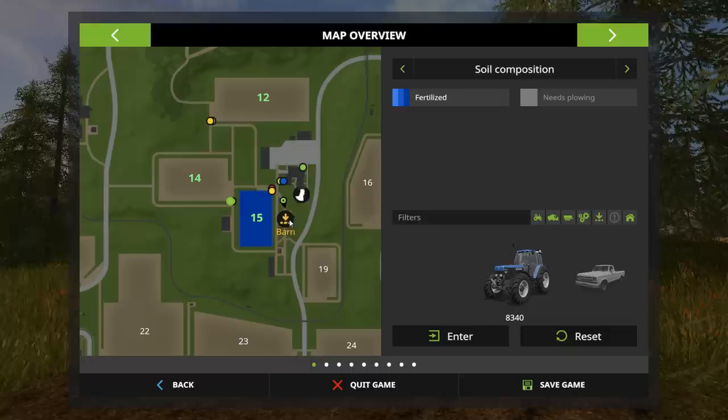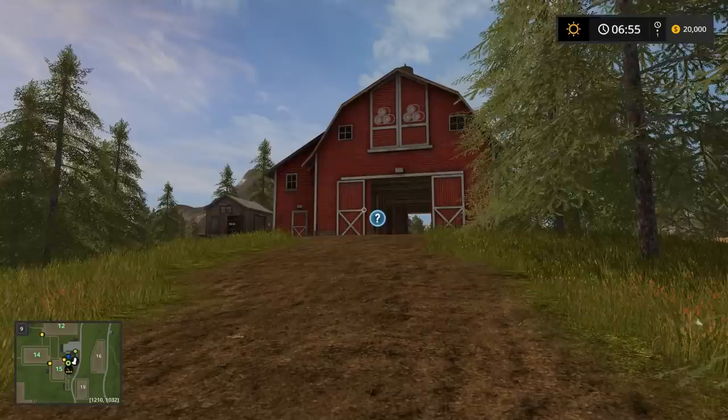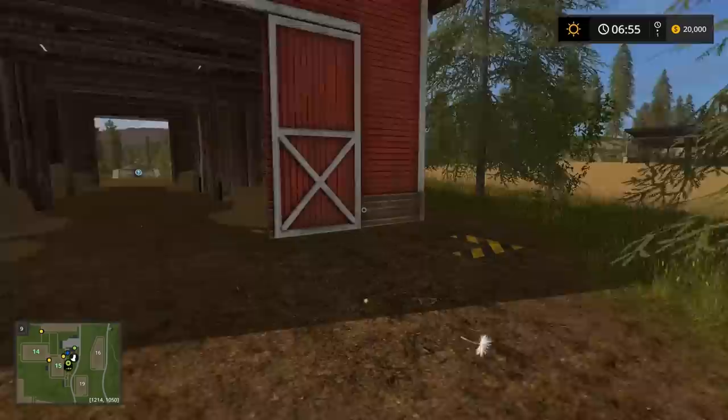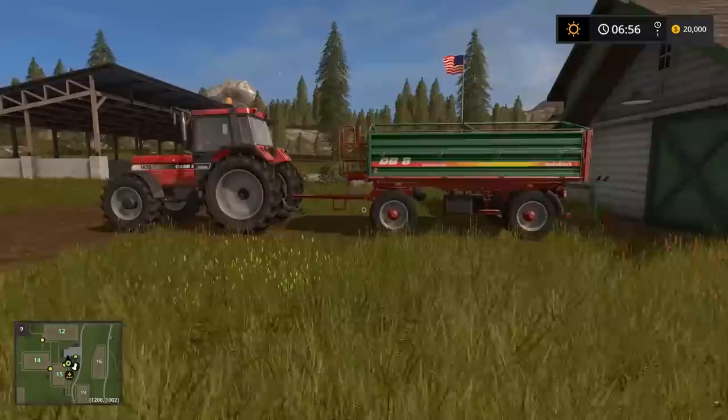Looking at the map by pressing escape, you can find where to sell straw. Almost every map, even the mod maps, has a place to sell your bales. This question mark icon says 'getting rid of straw and hay' — that's where you sell it. I'll show you how to do that a little later. For now, we're going to go ahead and start the harvester.